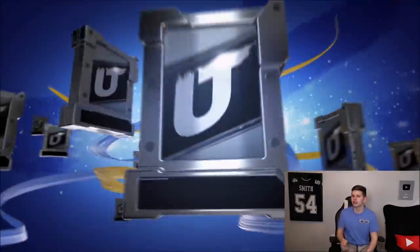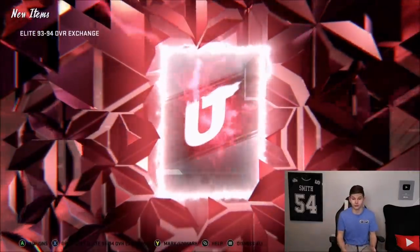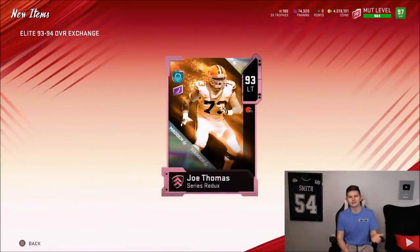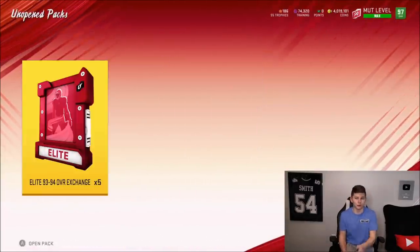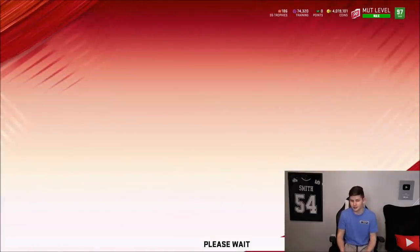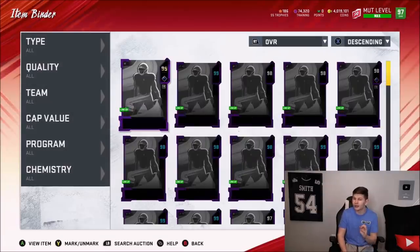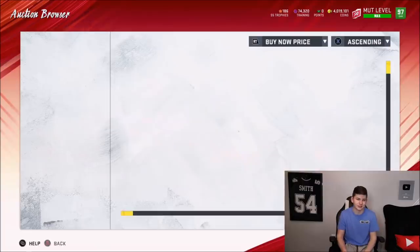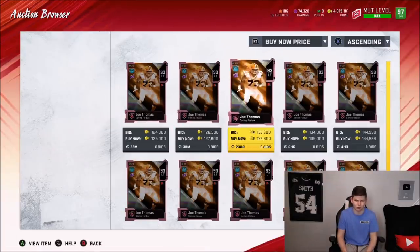We'll do one more pack and let's go check how many coins we've lost so far — as we get a Redux. Literally, what are the odds? 93 overall Joe Thomas again. So we got a couple Redux pulls — two Joe Thomases. I'm pretty sure I saw him up in the auction house going for 150k, but he's actually at 125k right now. That's kind of an L because it's cheaper than expected.